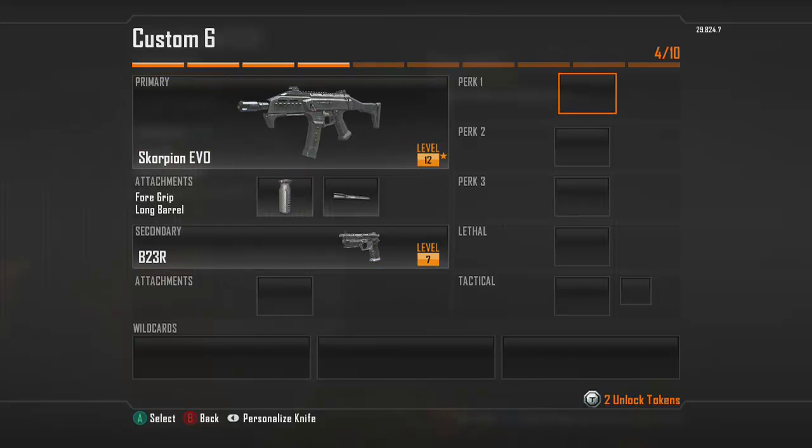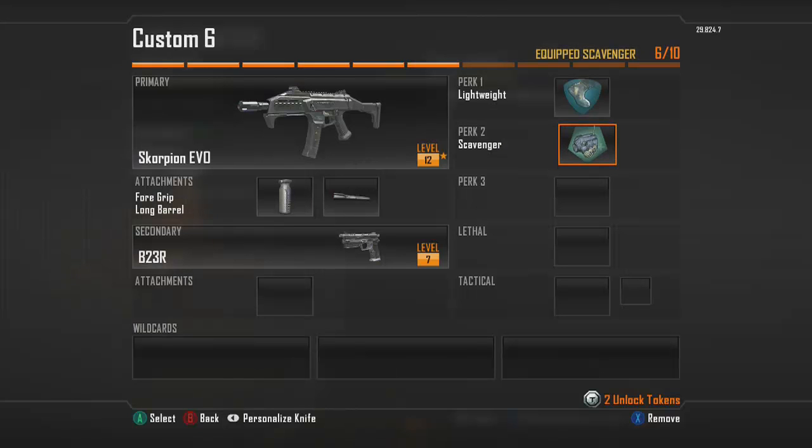For your perks, I'm going to go with Lightweight, just because like I said this is a run-and-gun class and we like to get around fast — Lightweight is perfect for that. For perk two, we're going to go with Scavenger. I don't normally recommend this, but the Scorpion flies through bullets really quickly, so it's good to have Scavenger so after you get a kill you can pick up that ammo pack and replenish your ammo over and over again. It works well for the lethals we're going to use later on too.